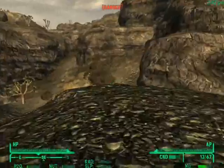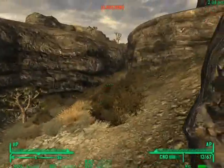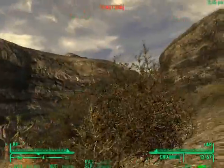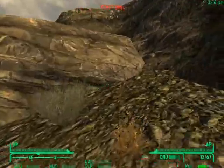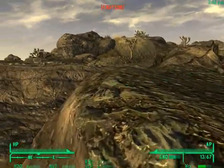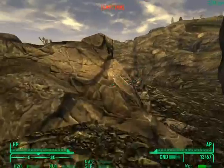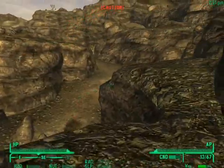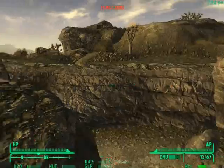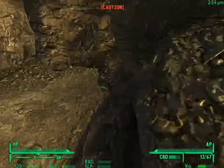They're behind that little ridge there. So if we go past this way and get up onto this rock — please, no invisible walls — yeah, there we go. Now we can just work our way around, get out of their range, and I think we'll be home free.